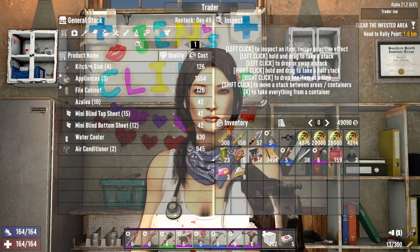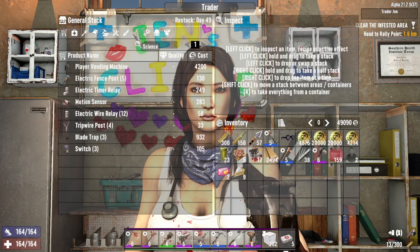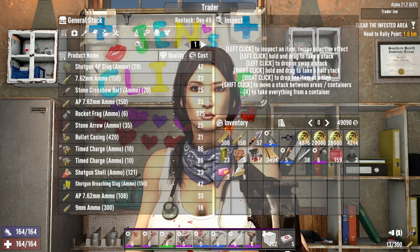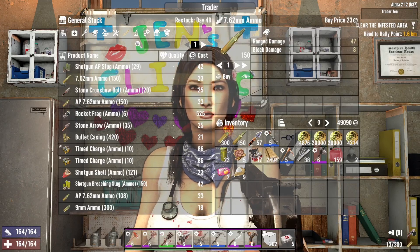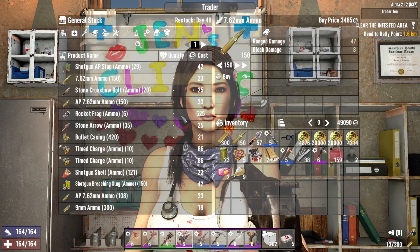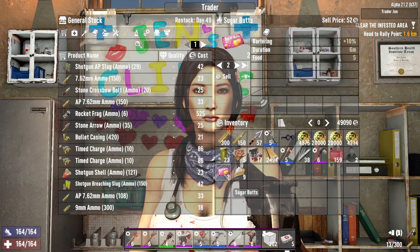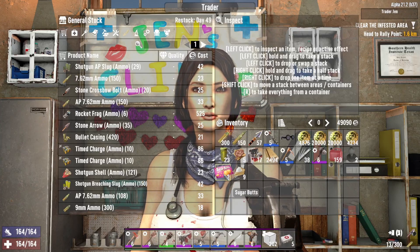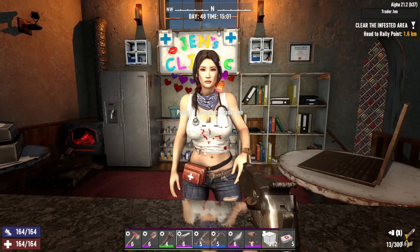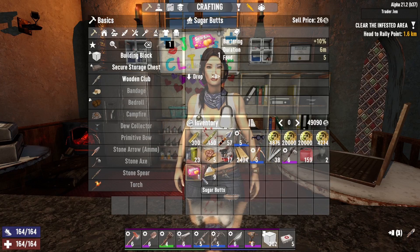I wonder if I can make a nice bed and fix up my bedroom a little bit. We'll just get all. I wonder if using this stuff might save some money. We'll go ahead - nope, we don't want to sell it. She says we're open from dawn to dusk since we don't have clocks. Let's eat that, eat this, and then we'll come back here.